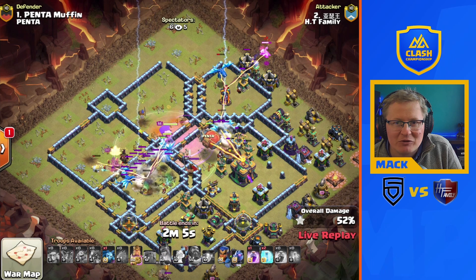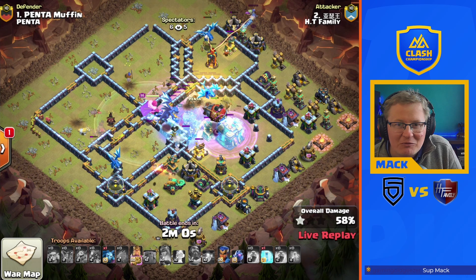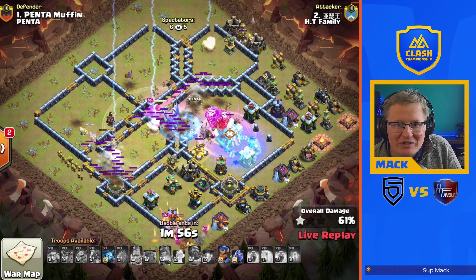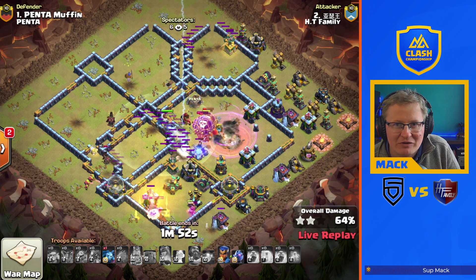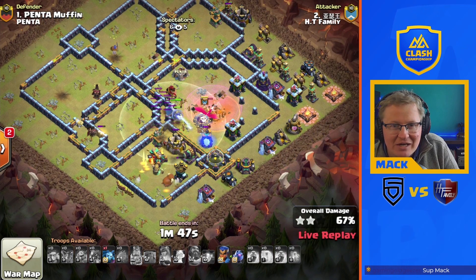Got a baby drag working on the storages on the outside as well. Blimp gets right the way through the town hall, finds the tornado trap right at the end. Another freeze down, the bloons are going to take out that town hall. All the e-drags have died off in the middle. We do still have the royal champ, king is doing some nice work on the scatter at the bottom of the base.